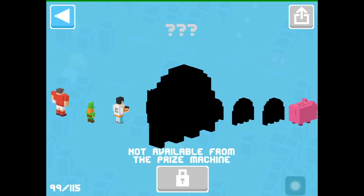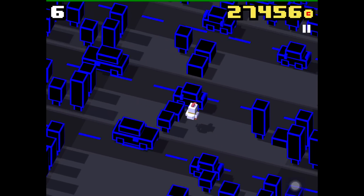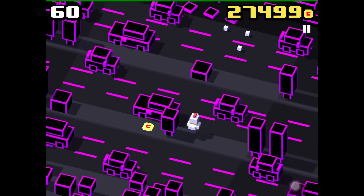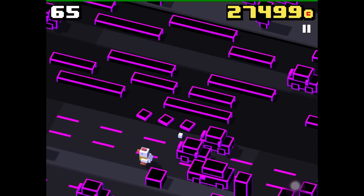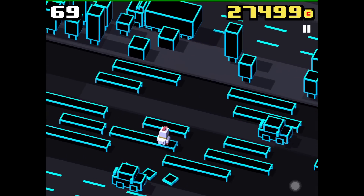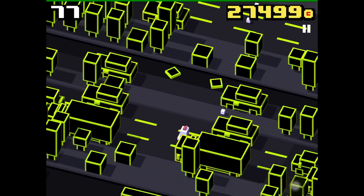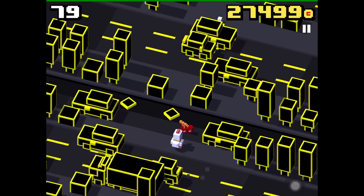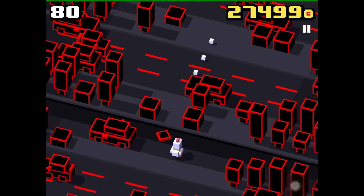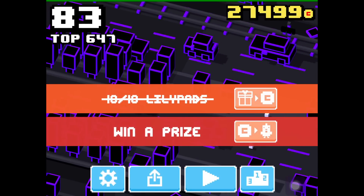If you know how to unlock one of these characters, tell me in the comments. The first unlock will be Pinky. To unlock Pinky, you have to play as the new Pac-Chicken. You'll see the Pac-Man environment with the Pac-Dots. What you have to do is search for a special Pac-Man item — the cherry. Once you find it, collect it and then die afterwards, and this will be enough to unlock the character.